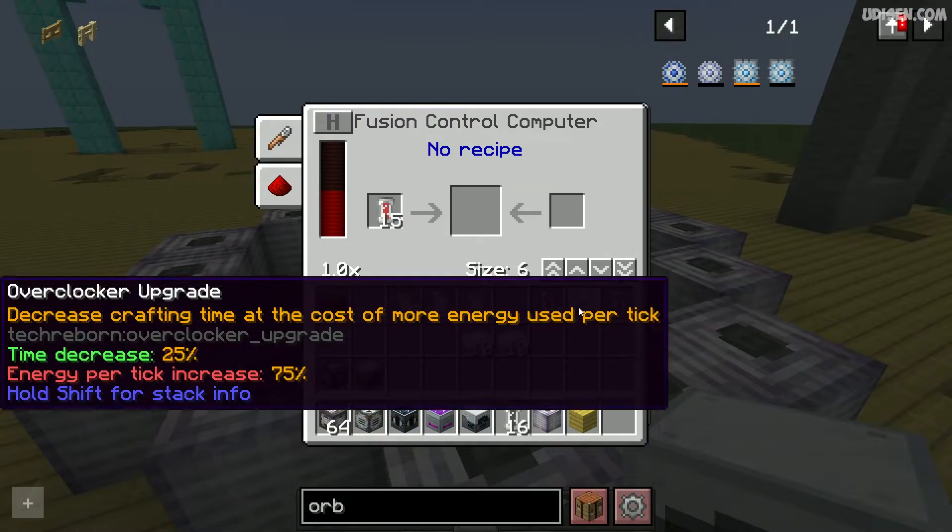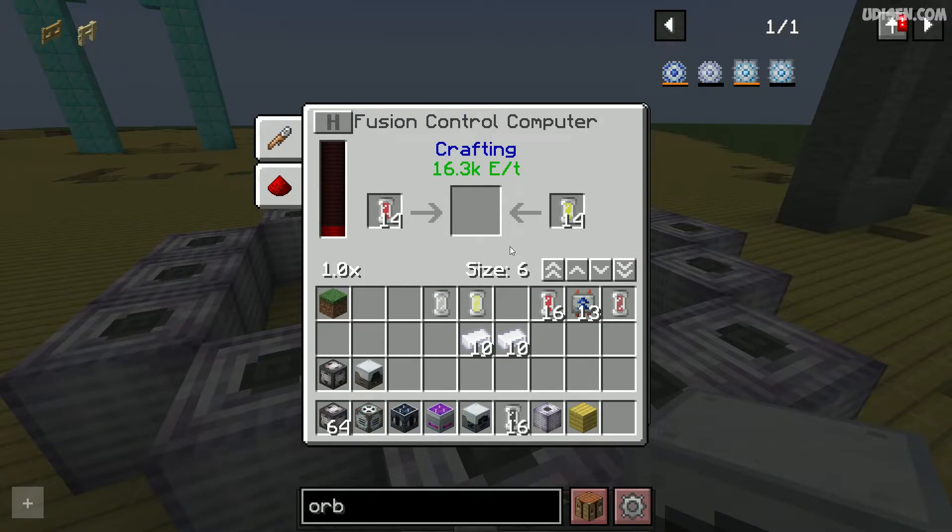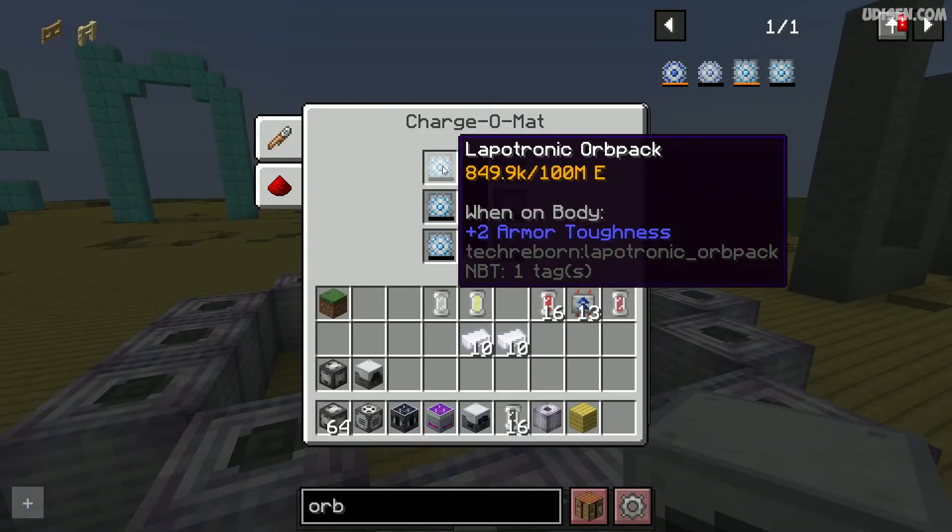Tritium — data test. Of course, different reactor sizes give you a different amount of energy. So that is also a normal situation.